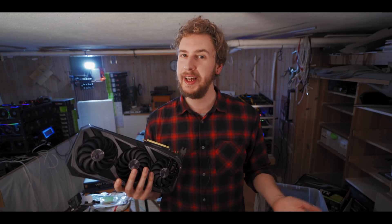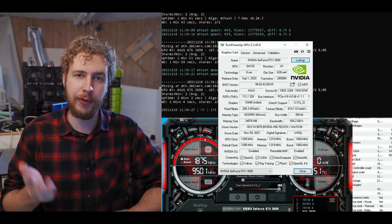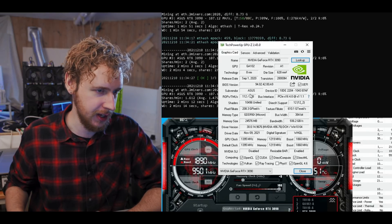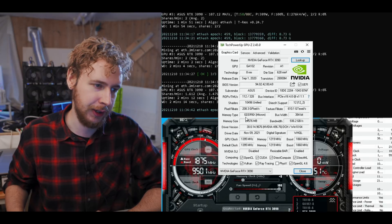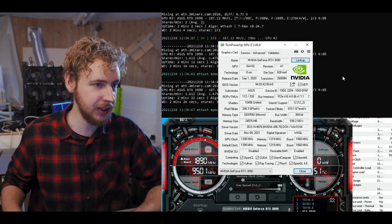I'll leave that guide linked in the card above and in the description below. With that out of the way, let's hop over to the computer and review this 3090 in terms of mining. Before we get started, I just wanted to show you the GPU-Z statistics for this GPU, since some of you were interested in seeing that. You can see we've got the RTX 3090 with GDDR6X Micron memory, and all the stats are on screen.